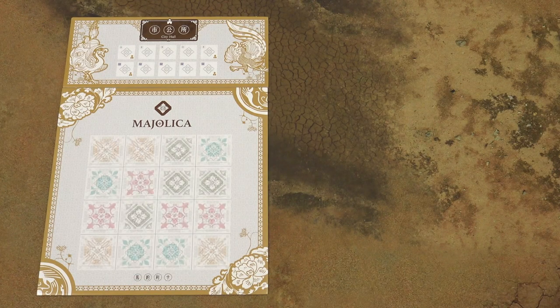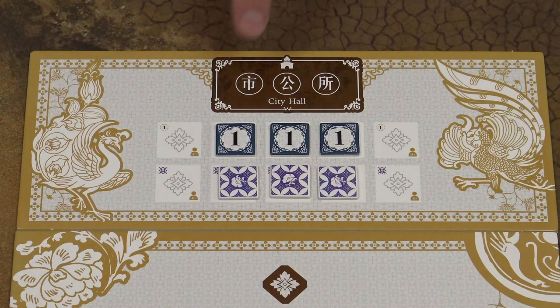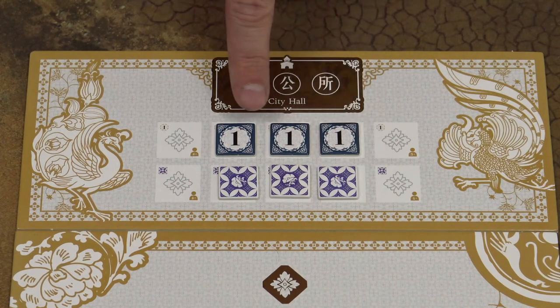First, randomly place 16 large tiles on the board. Then place the bonus tokens onto the City Hall board. These 6 spots will be populated in any player count.